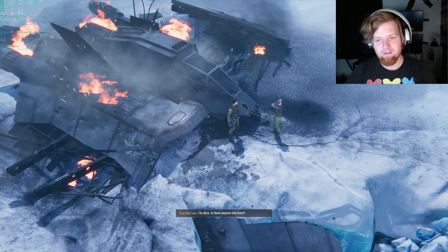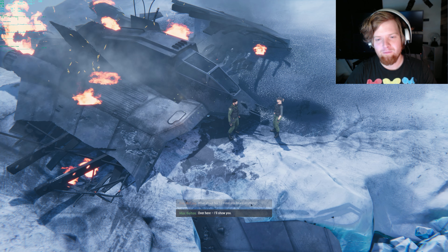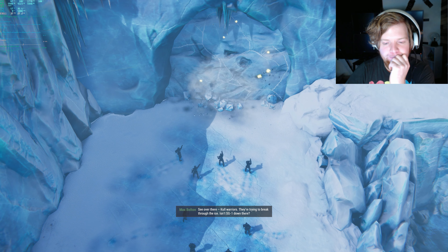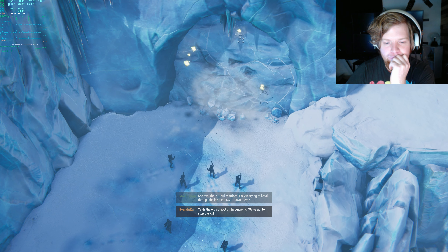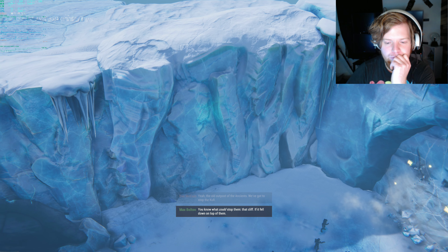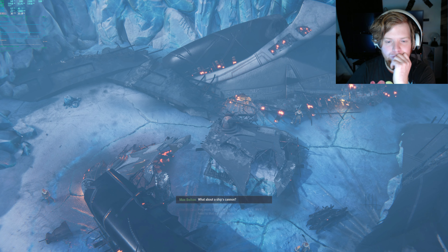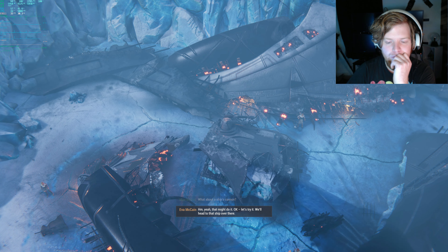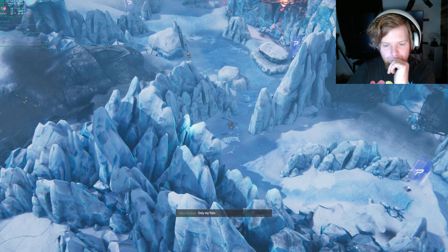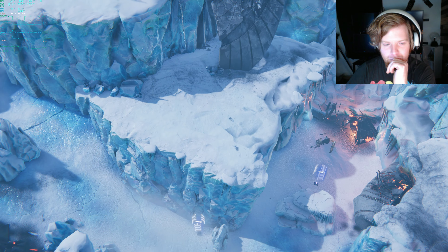I'm alive. Is there anyone else here? No one that's breathing. What about SG-1, have you heard anything? Over here, I'll show you. See over there? Kull warriors. They're trying to break through the ice. Isn't SG-1 down there? Yeah, the old outpost of the ancients. We've gotta stop the Kull. You know what could stop them? That cliff — if it fell down on top of them. That would require a lot of firepower. What about a ship's cannon? Yeah, that might do it. Let's try it — we'll head to that ship over there. Have you got any weapons? Only my fists. Same. So we'll have to find some. Let's get looking.